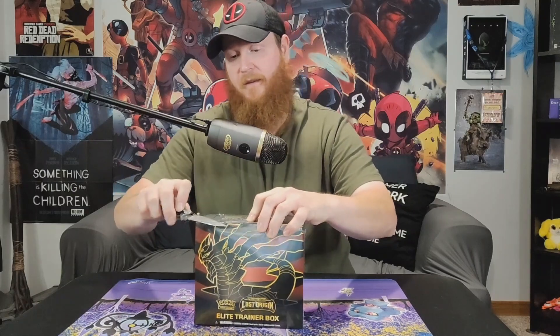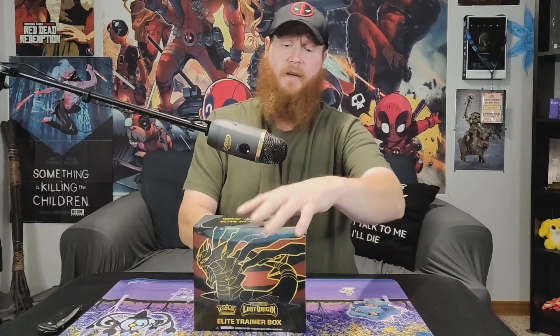We're going to open this Elite Trainer Box from Lost Origins — let's get into it. Get my trusty old knife, that needs to be sharpened I must admit, but she'll work. Bust this open — this has eight packs in it, which is fantastic. I don't know why but I get so excited about these booklets just to keep track of what comes in the set and what we have; we can mark it off as we go. I don't have a lot from this set — it's a new set.